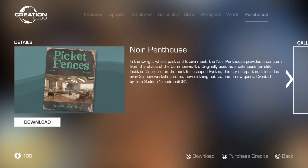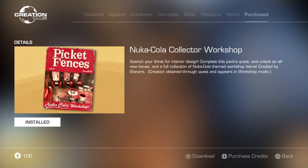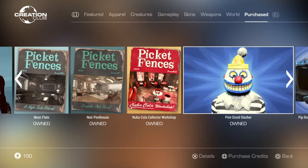The Noir Penthouse has some lore involving an escape from the Institute, so a couple of these player homes have Institute lore — it's a nice player home. The Nuka Cola Collector Workshop is alright, but definitely not as good as the other ones in my opinion — it's pretty small.